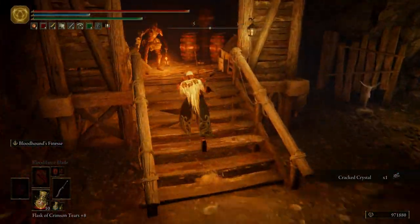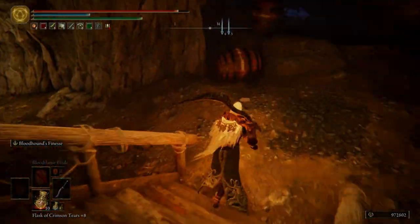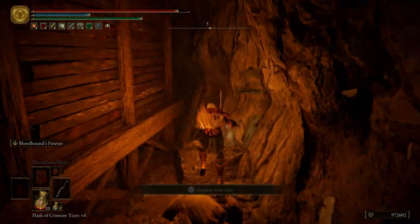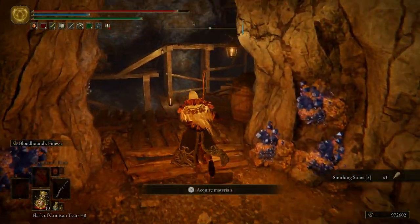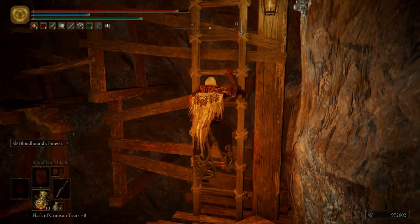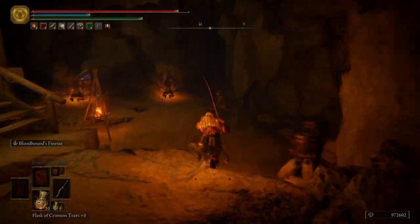We're going to run in here. We have a dog and a guy that uses a lantern to spit flames. Let's activate this summoning pool. We're going to come up here and grab ourselves a smithing stone five. We'll be getting a ton of smithing stone fives in this tunnel.